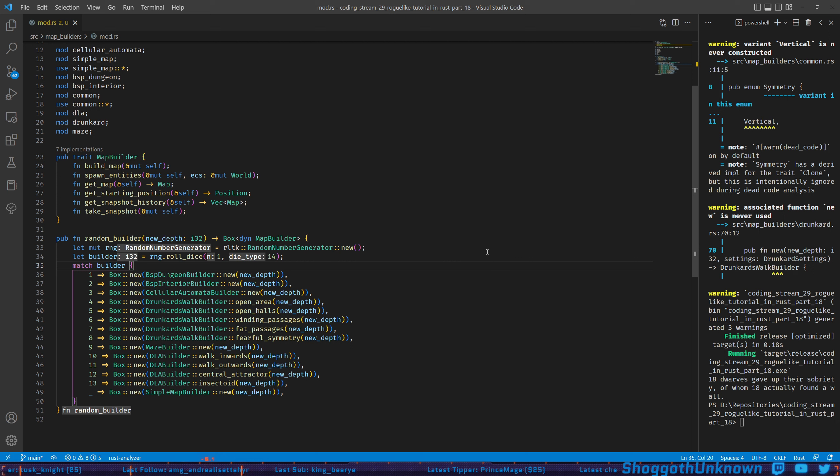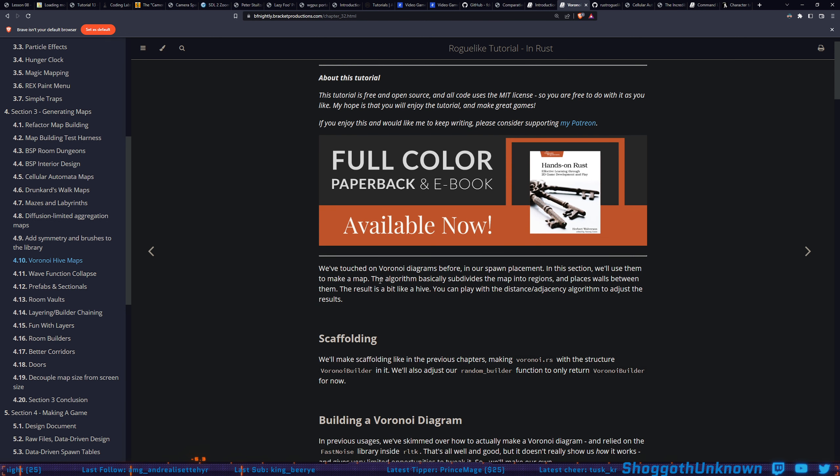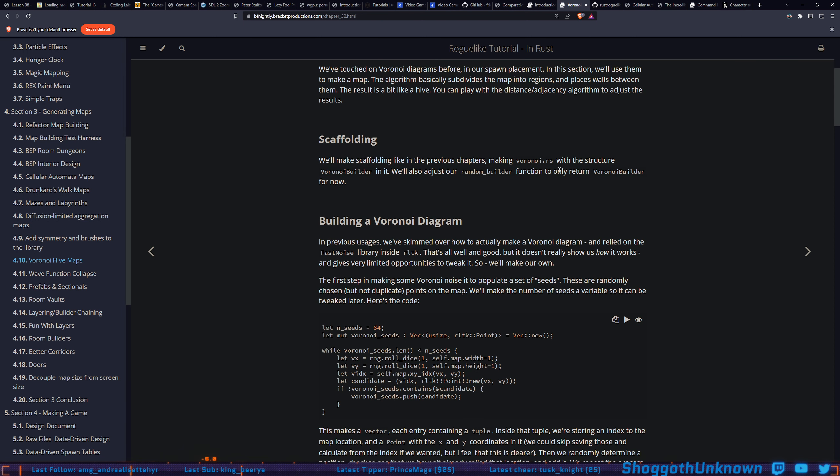So today we're going to be doing what looks like it's going to be pretty short. I thought this was wave function collapse — that's going to be next time. Today is going to be Voronoi hive/cell maps. Let's go ahead and get started. We've touched on Voronoi diagrams before in our spawn placement; in this section we'll use them to make a map. The algorithm basically subdivides the map into regions and places walls between them — the result is a bit like a hive. For scaffolding, we're going to make voronoi.rs with a VoronoiBuilder, and we'll adjust our random_builder function to only return VoronoiBuilder for now.